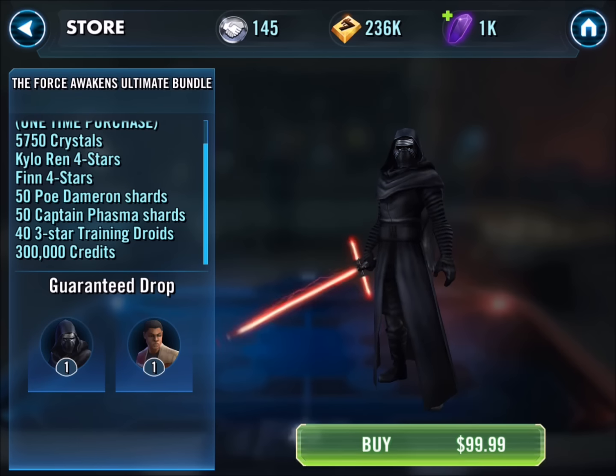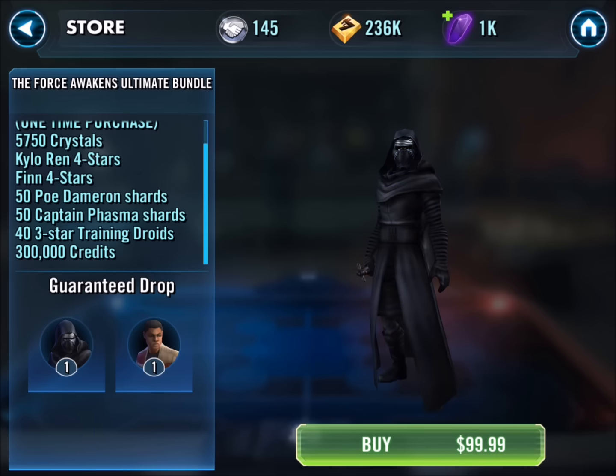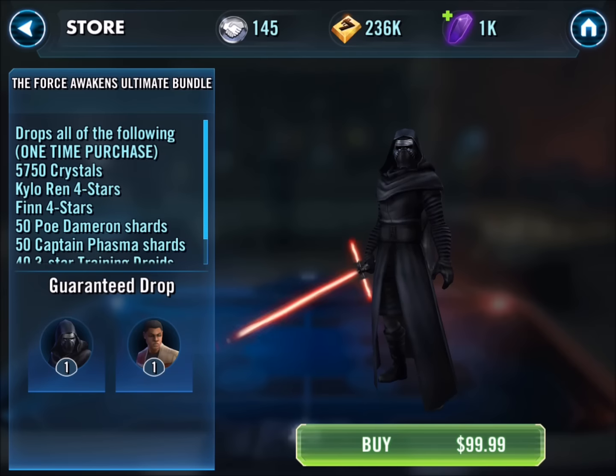It's a pretty awesome package — I definitely want to make sure the interest is there for the videos before I go out on a limb and make this purchase. The pack includes 5,750 crystals, a 4-star Kylo Ren, a 4-star Finn, 50 Poe Dameron shards, 50 Captain Phasma shards, 40 3-star training droids, and 300,000 credits.